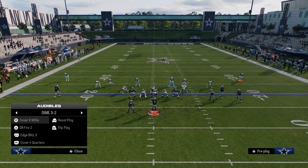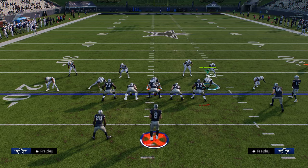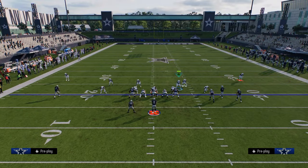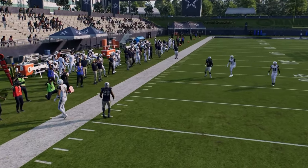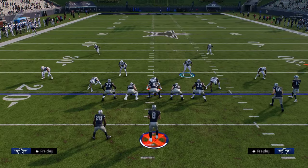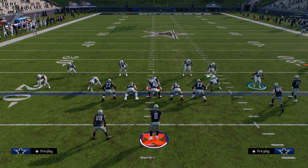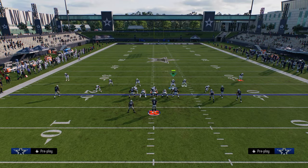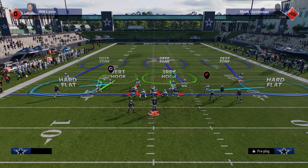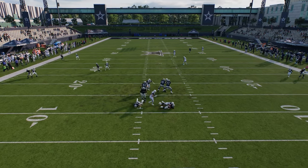If they call a play action play and send the running back out, Cover 6 Willy just gets picked up really well — moving guys down doesn't help much here. This also has a pretty good success rate for picking up Edge Blitz 3. If you send Edge Blitz 3 against play action blocking, it can sometimes be picked up, though sometimes it'll still loop in.